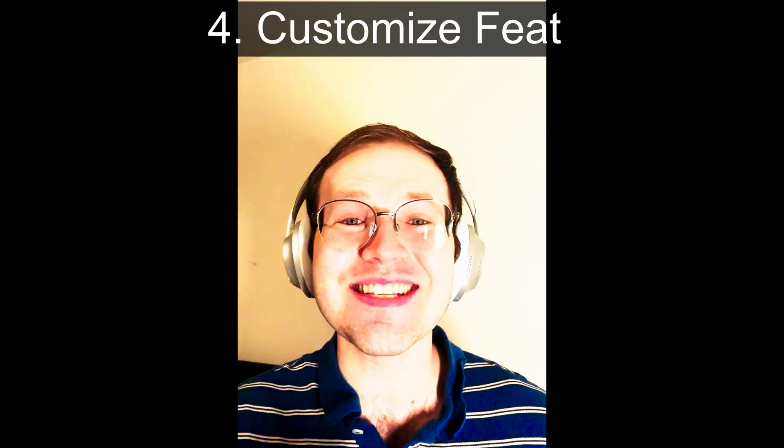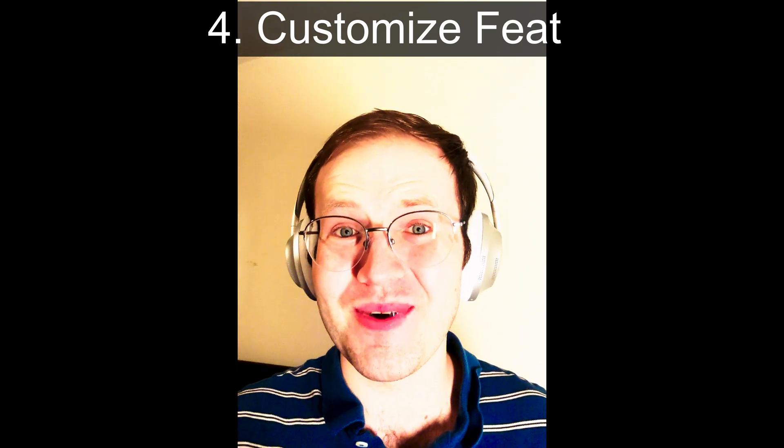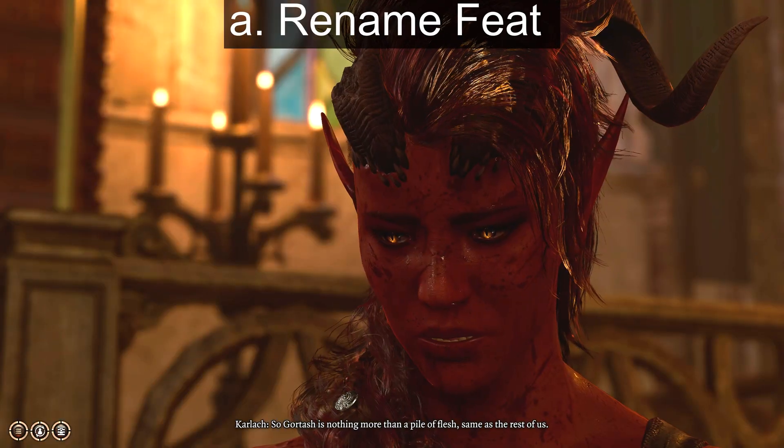For step 4, we're going to make the necessary in-game edits for your mod. We want to do three things: rename our feat, ensure that it gives our spell when selected, and then give it the name and description that you want to show up in-game. For part 1, renaming our feat.